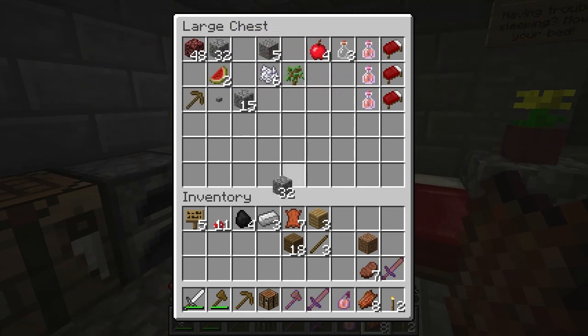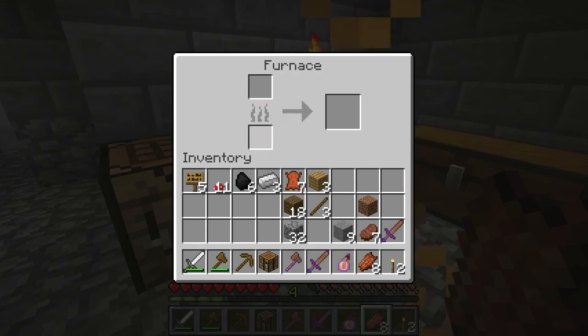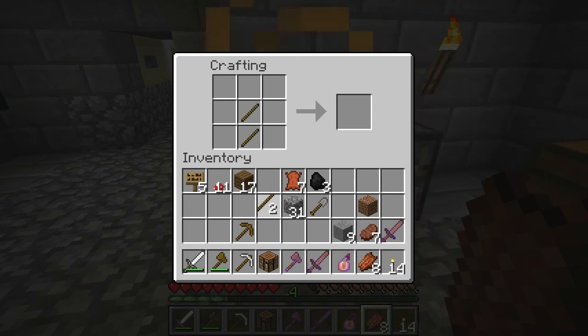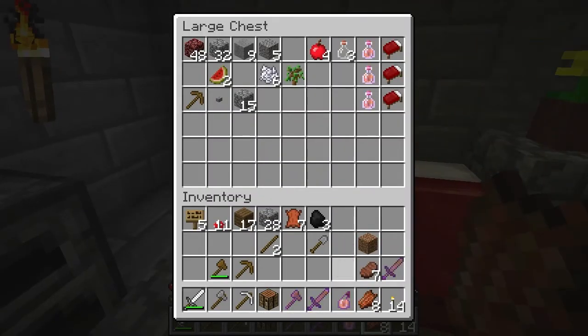Wooden pickaxe. Building blocks. More coal. Definitely want some torches. Get some more sticks. We're going to want a pick - if I have to decide what to use that for, I definitely want a pick. And actually let's get ourselves a shovel - that seems like it might be useful. And in case we need to chop any wood, let's get upgrades where we can. Put away some stuff. Keep a little bit of wood on us, just in case.